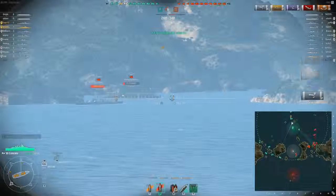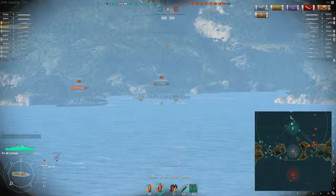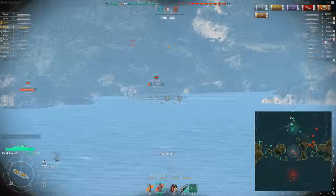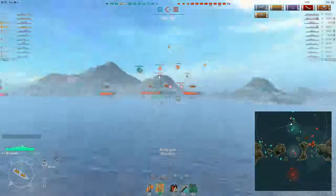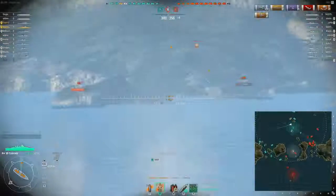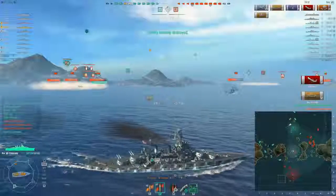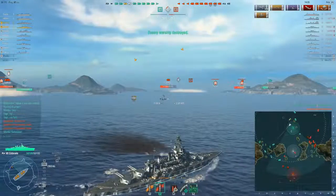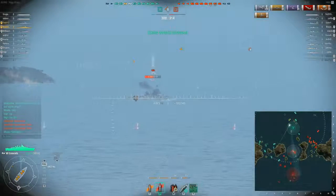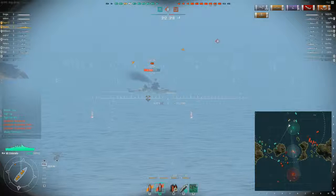It seems like you can get a decent amount of Citadels at long range on the lower-tier aircraft carriers, but the higher tier ones not so much — probably because the flight deck is a bit more armored. Do you have a Colorado coming out the middle? I'm a bit worried about him getting another Citadel hit on that Ryujo — and he is gone. Now we have this Colorado coming up here — target the Colorado.